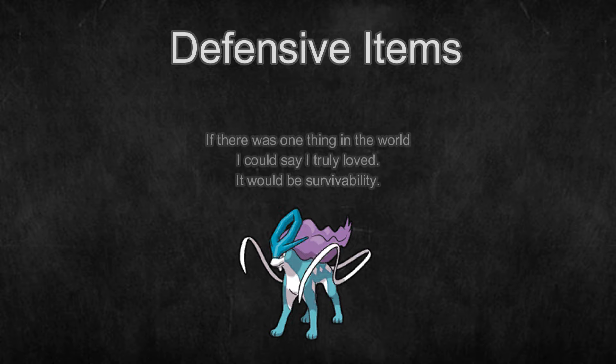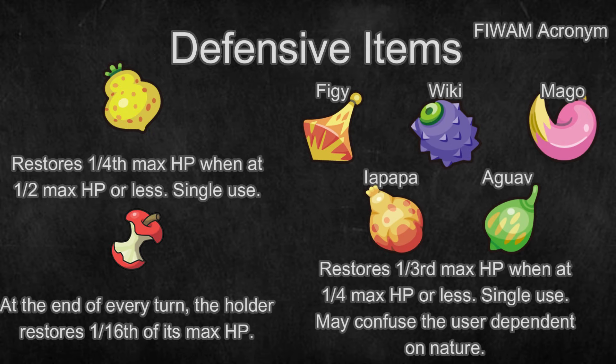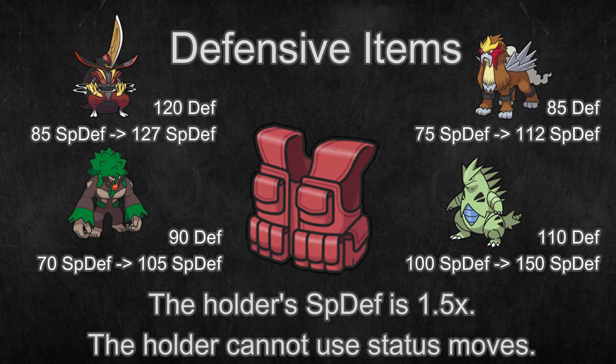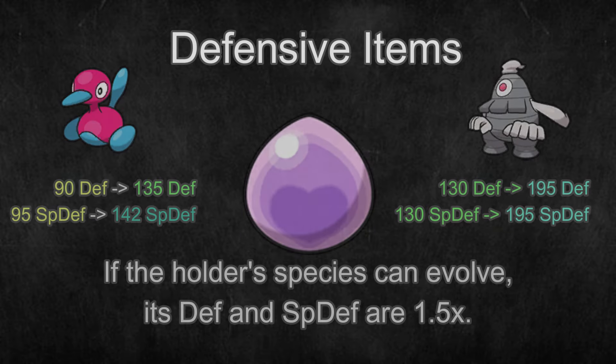Defensive Pokemon love survivability. By far, the most common items seen on these Pokemon are the Sitrus Berry, Leftovers, and Figy Berries — they're easy to use and significantly increase longevity. The Assault Vest is also a common item to increase Special Defense, particularly on bulky offense for Pokemon that want to run four offensive moves and have a lower Special Defense stat. Sometimes the Rocky Helmet is seen where there's a lot of contact moves in the meta, and some niche items like Eviolite are incredibly impactful on Pokemon that can use it, like Porygon2 or Dusclops.